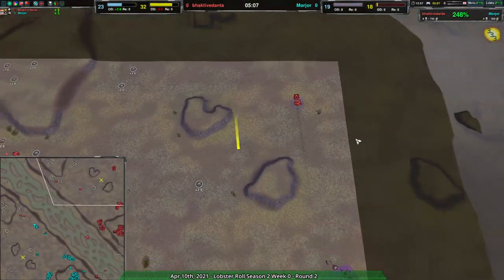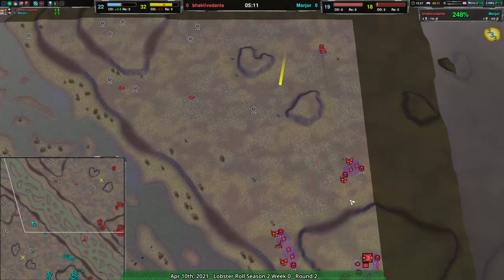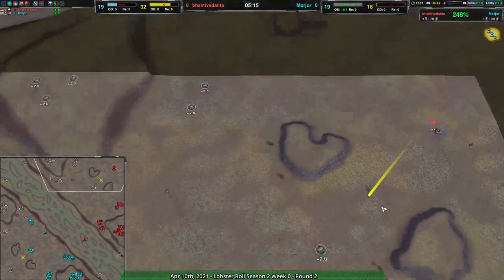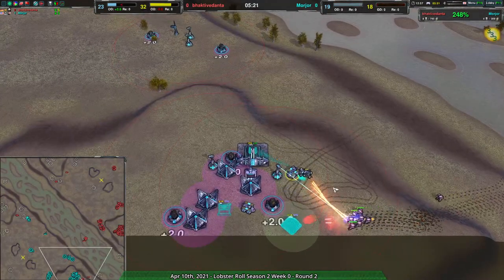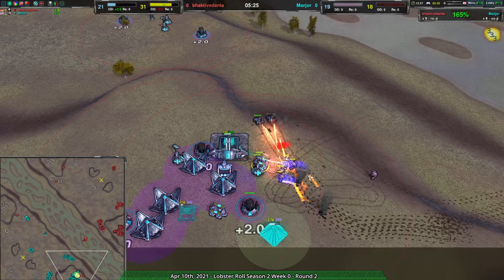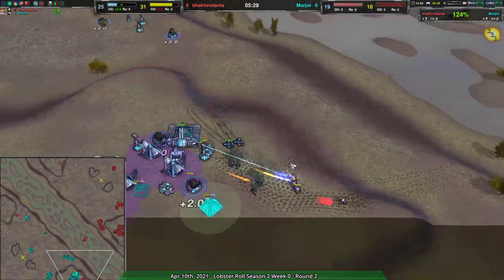In that time, Baki Danta is just expanding rapidly across the entire map, reasonably safely too — a couple of Lotuses at each expansion, power plants as well. Slow but steady, getting themselves built up well, while Morzor has to deal with the attack as they're barely getting their power infrastructure online properly.